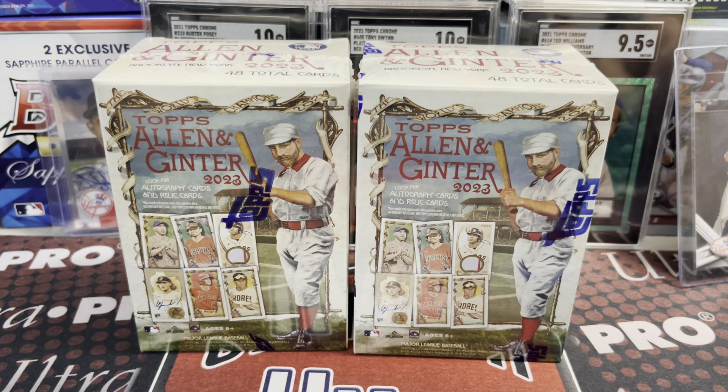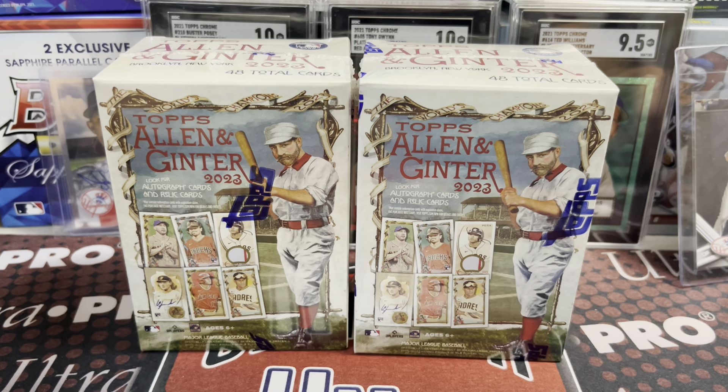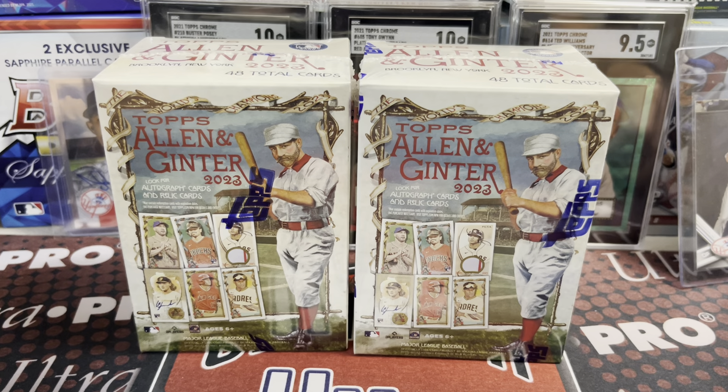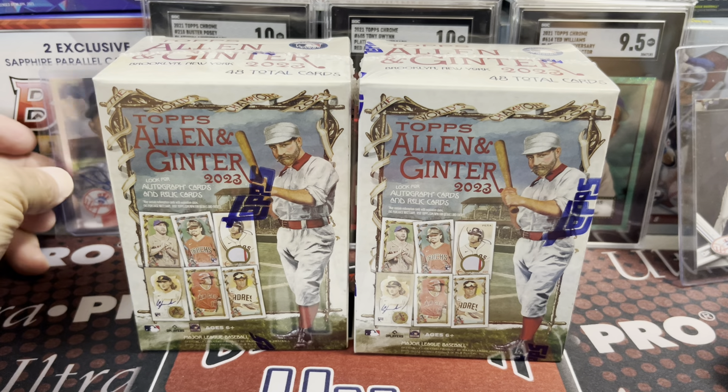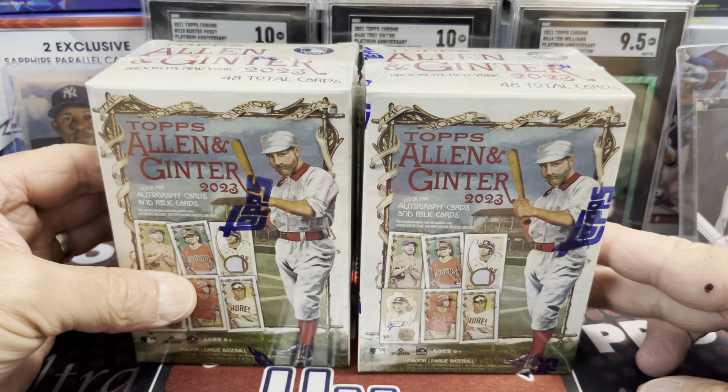Hey everyone, it's Earth Collectors here. We are opening up 2023 Topps Allen and Ginter. This is a retail version. We have two blaster boxes here of Allen and Ginter. These are from Target. They were $24.99, and with the red card you got free delivery and 5% off, so it pays for at least most of my taxes here in Michigan. Pretty decent price point.